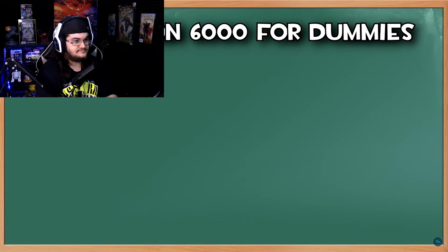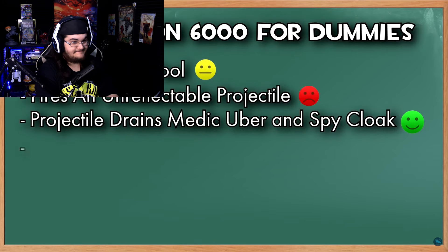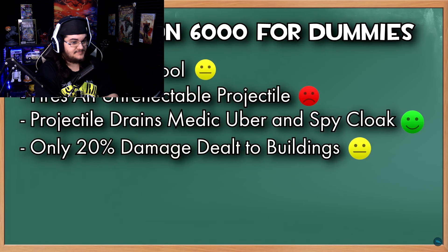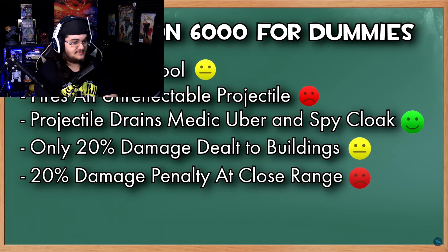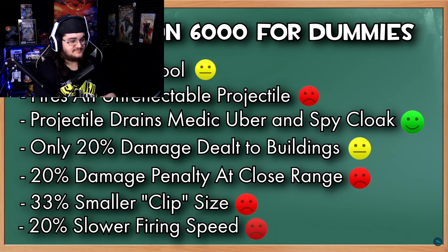So, to recap, the actual stats of this gun are as follows: an unlimited ammo pool; it fires a slow projectile that can drain Uber and Cloak; it deals 80% less damage to buildings; it deals 20% less damage to players at close range; and it has a 33% smaller clip and a 20% slower firing speed. Jesus Christ.